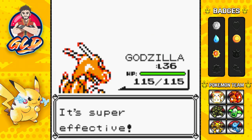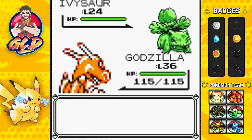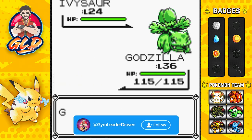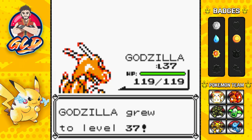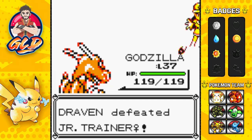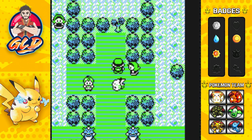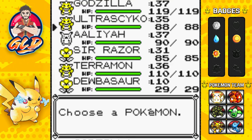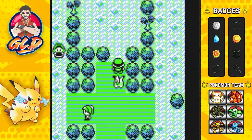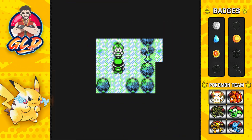Ember attack for the win! Here comes an Ivysaur — a new entry to the Pokédex! Leech Seed was about to get us. We went through a psychic hell with Sabrina and survived. Godzilla levels up to level 37 — kicking butt, taking names! Let's move on and use Cut to continue through the gym. This is basically the Ultra Psycho and Godzilla show since most of these trainers have grass and poison-type Pokémon.